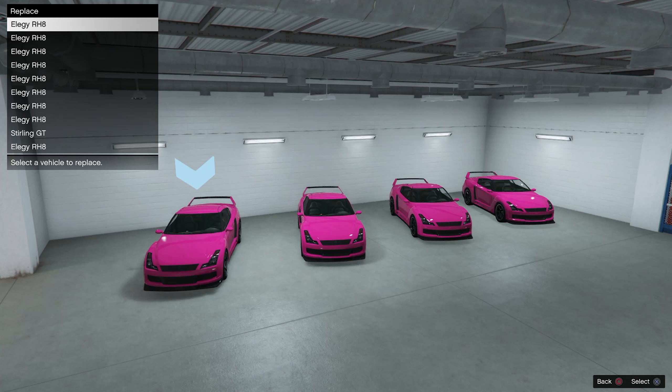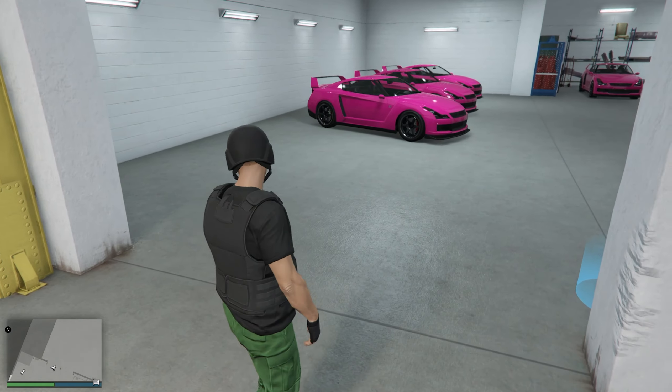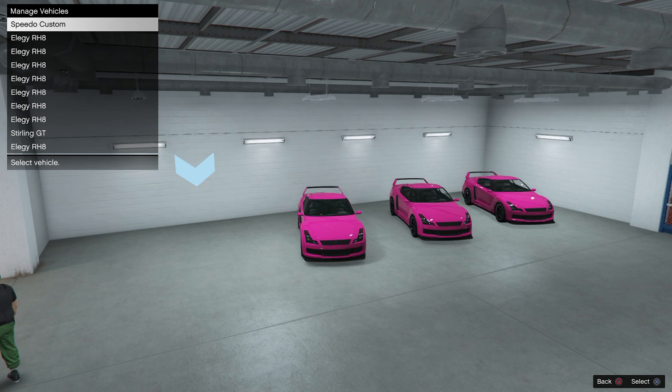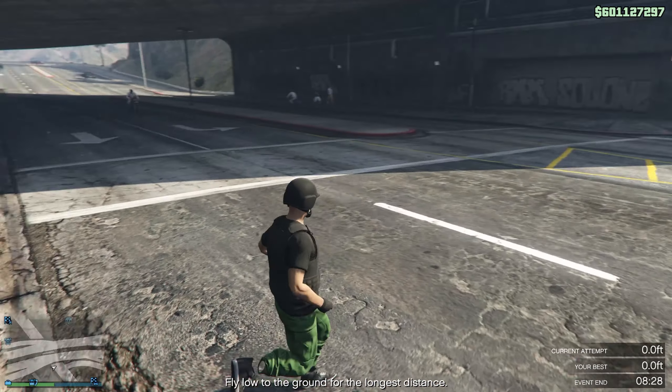I just want to let you guys know — whatever vehicle that you guys select is going to end up where your original Speedo Custom was, inside your nightclub Speedo Custom garage. And our Speedo will be inside of this garage. So let's go ahead and select it. Boom — you guys should have a blank spot right there. There's our Speedo inside of our auto shop. Leave it there for now — we're going to be using this dead spot inside our nightclub to merge up the Avenger.